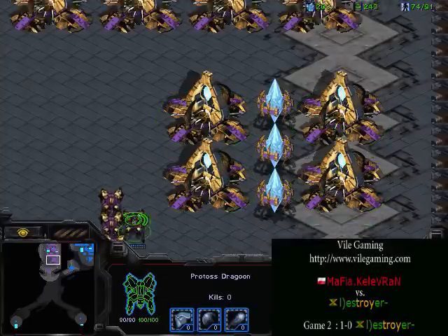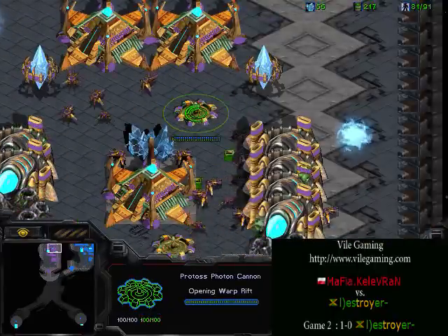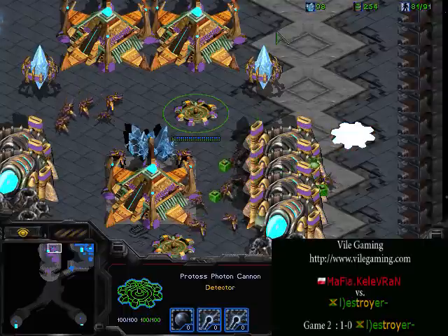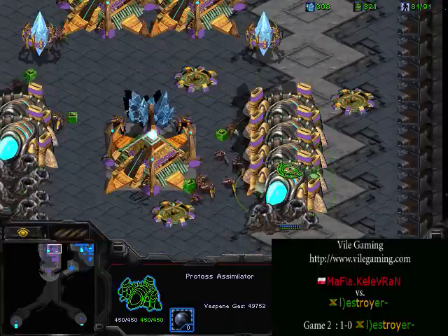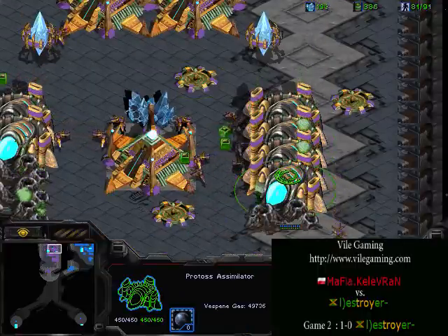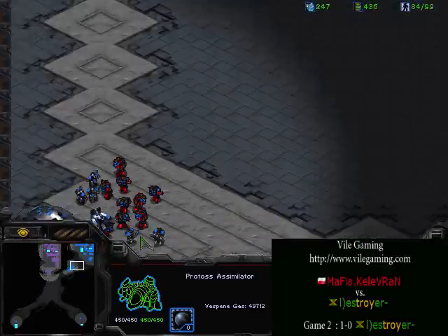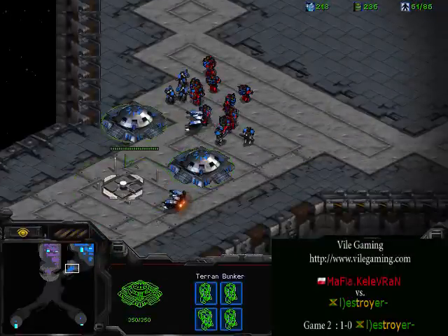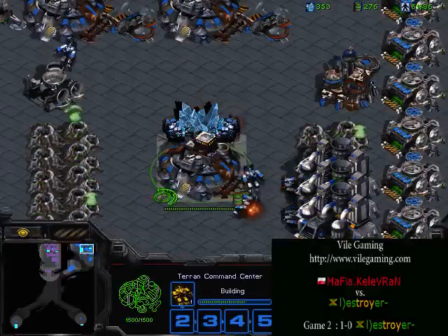Range on the goons — it looks like he is upgrading. He is getting cannons to prevent a fast tank drop. Lots of gas noted by Protoss, which means he is worried — he's thinking he is going to have to be getting carriers later, which I think is definitely the case. Even then, everything has to slow down; he is going to have to hurt the Terran economy. As Protoss, you have to hurt the economy.